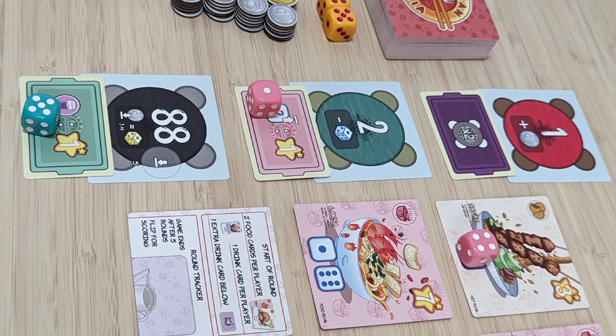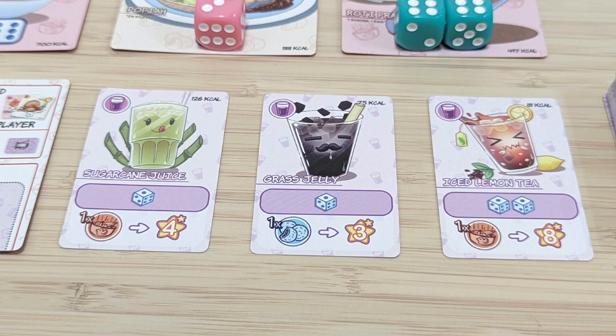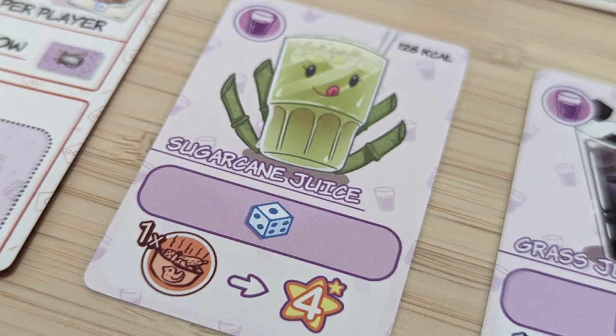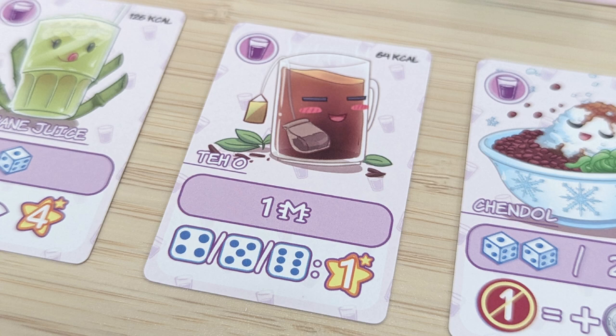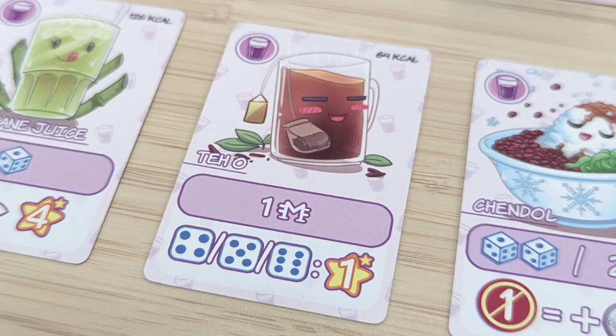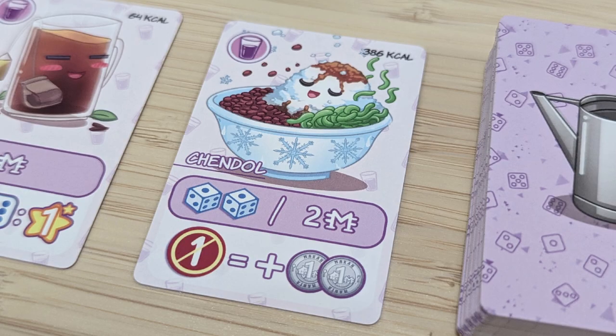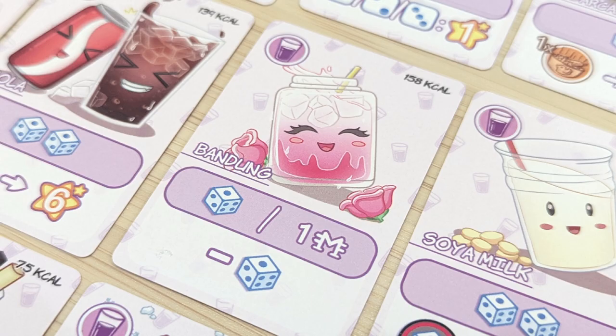The queue phase. In this phase, the players first collect the benefit of the table, either gain coins, discount on drinks, or an extra die for the next round. After that, each player may purchase any amount of drinks if available. The amount of drinks in each round are limited. Turn order in this phase is based on lowest table number, so the player who got the lowest table number starts first, followed by the next player with the lowest table number, and so on. Each drink costs either a certain amount of coins, or a certain number of dice. The players have to spend the requirement in order to get that drink.